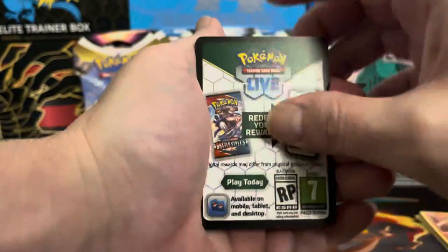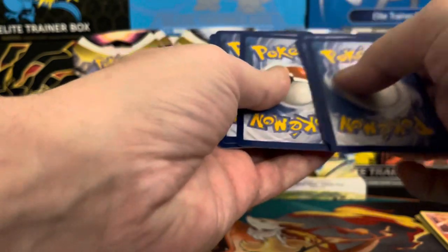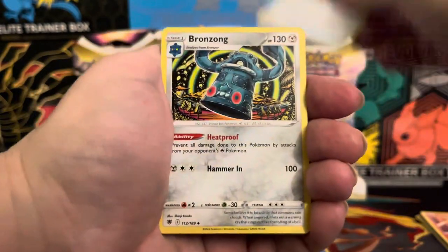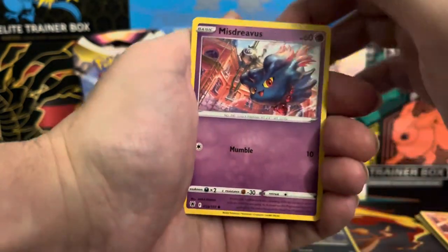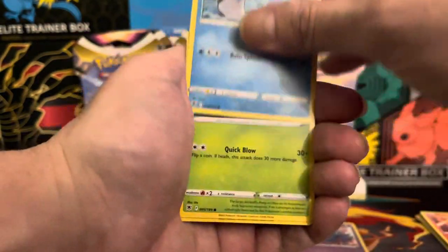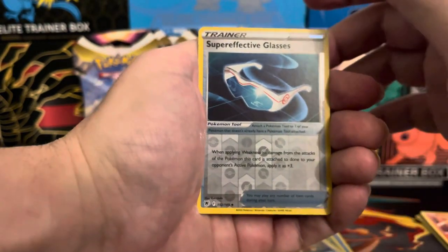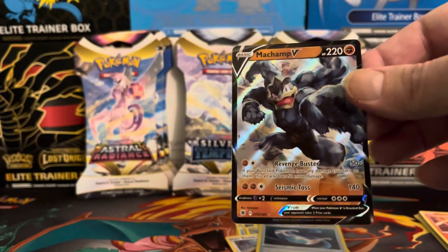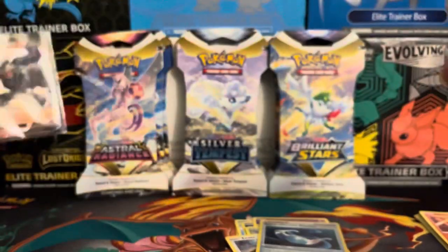Another black border — I love it. One, two, three, four for Astral Radiance. Water energy here. We have something in the back, guys — I see some shiny movement. Oh yes, could it be a black-and-gold? There's an EV and Super Effective Glasses... we got a Machamp V. Okay, so it's a little something — not the best, but we'll take it.